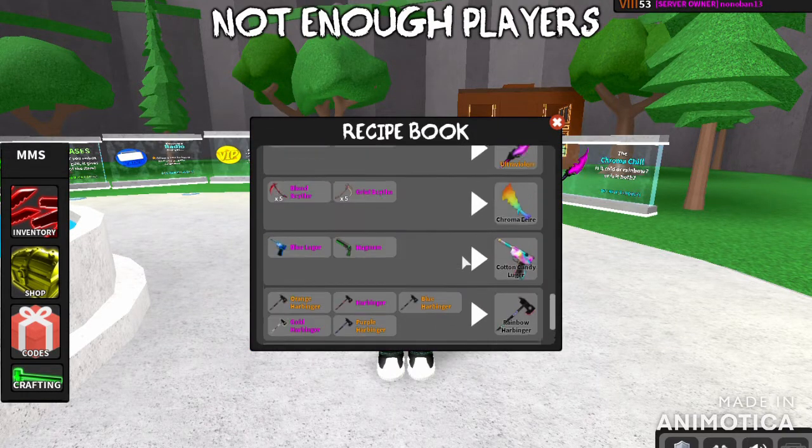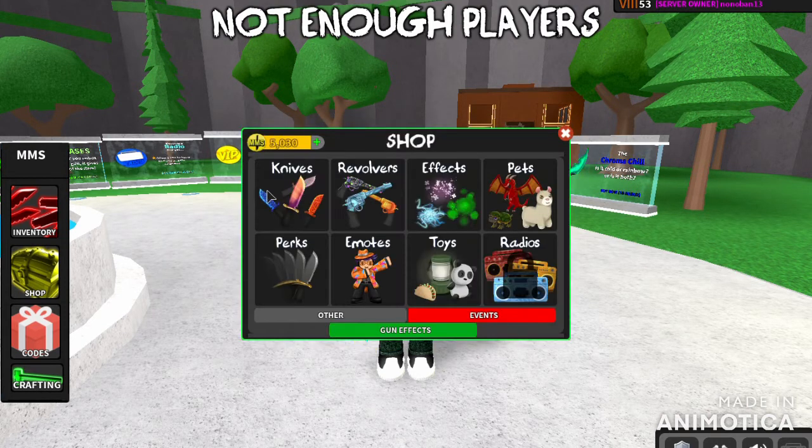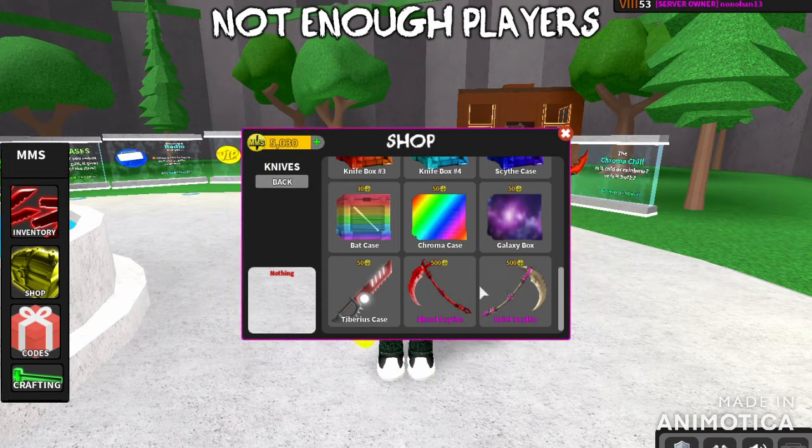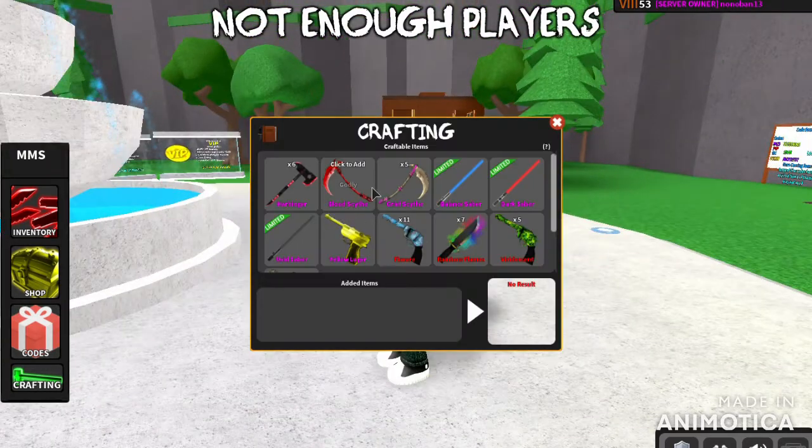The other piece of news is down here — chroma eerie. I don't know what that's about, but you have to have five blood sites and five grief sites. If you don't know what those are, those are the brand new sites that you can buy. So you can buy five of these and five of these. I just need to buy four more, and I'm going to have enough.